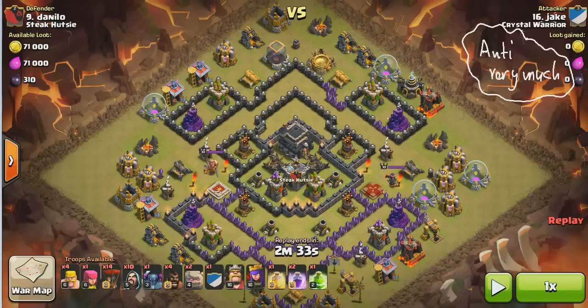The whole idea is attacking it with a logo wipe. You can see that this base is very good for a logo wipe — it's pretty spread, the air defenses are in the core, and it's going to be very easy taking them out. First of all, we want to take out the clan castle troops.